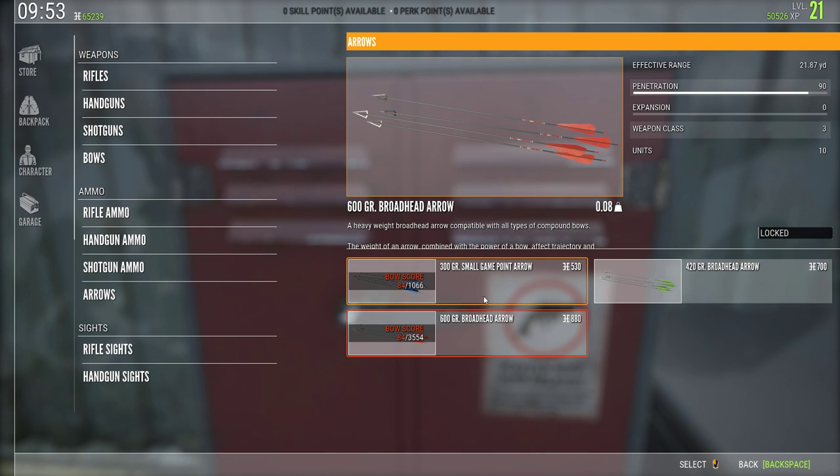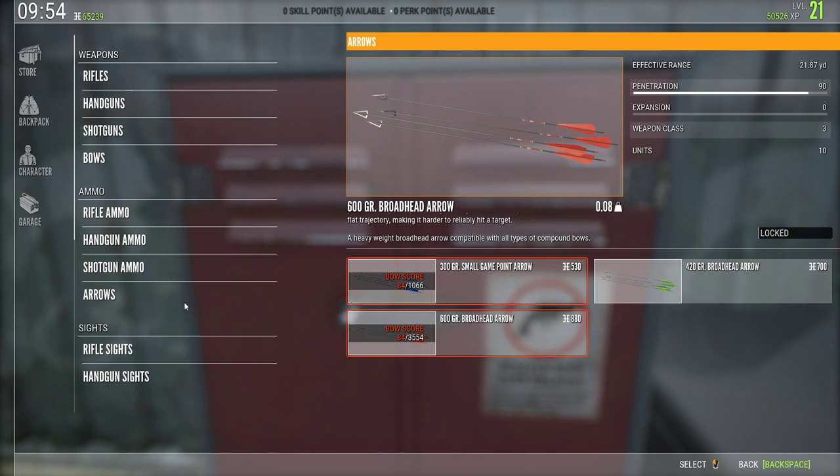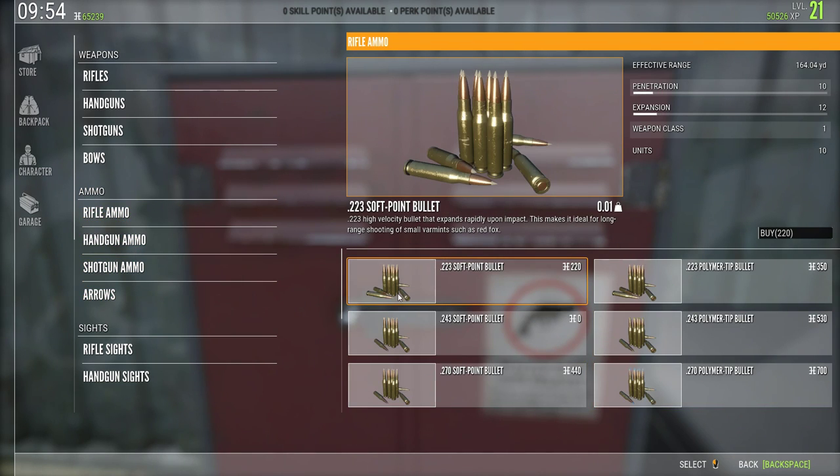You can relate arrows very closely to the 454 with 600-grain bullets. So I hope that helps a little bit.